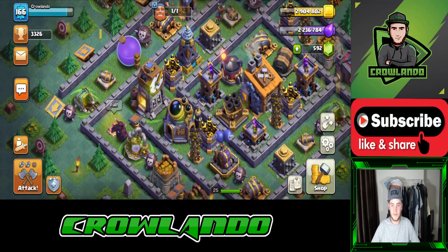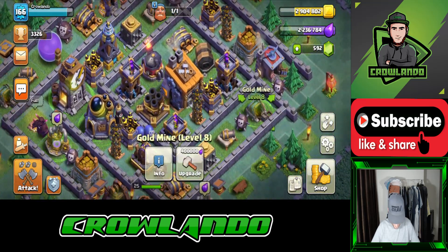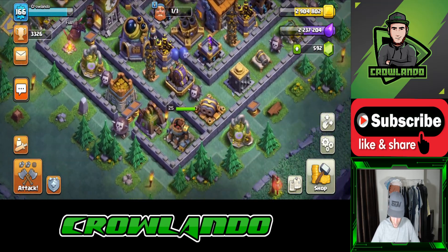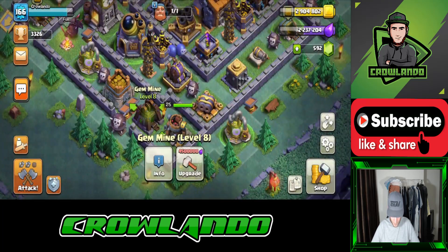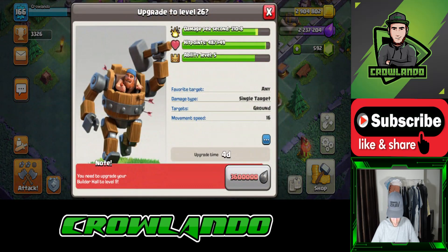We've got a level 8 gold mine there, and one over there. We've got a level 8 elixir collector there and one there as well. Level 8 gold storage. We've got a level 8 gem mine.